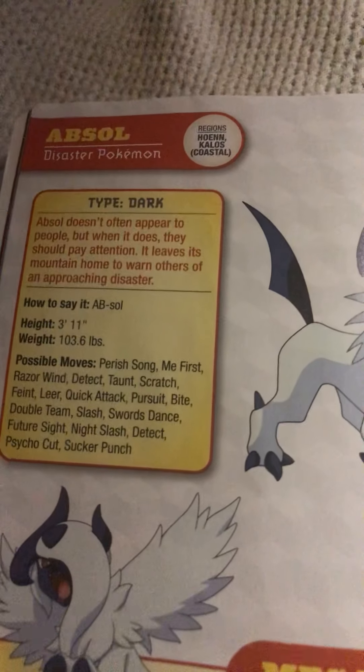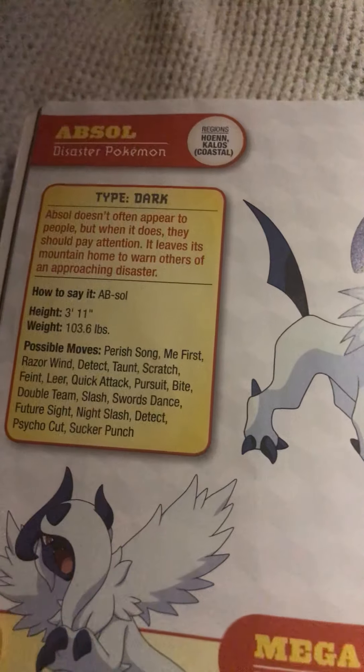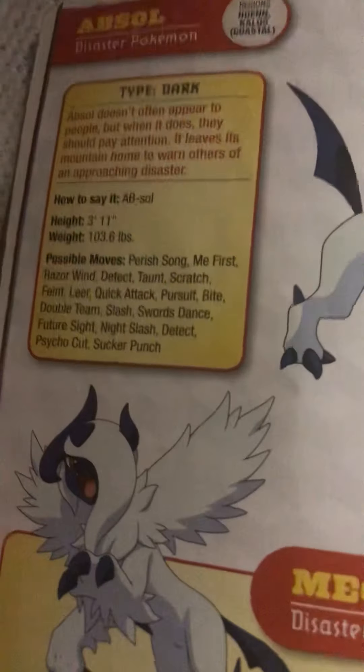Absol, the disaster Pokémon. Absol doesn't often appear to people, but when it does, they should pay attention. It leaves its mountain home to warn others of an approaching disaster. And here is what Mega Absol looks like, and there are its moves.